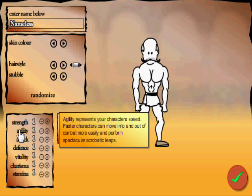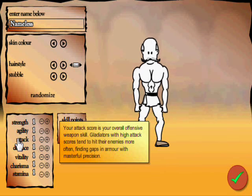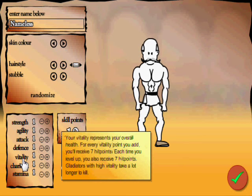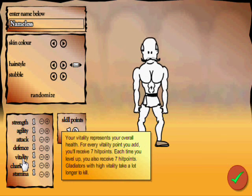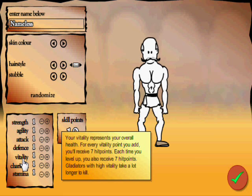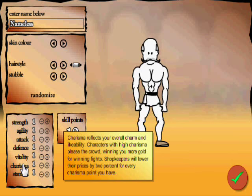Agility represents your character's speed — characters can move into and out of combat more easily and perform spectacular acrobatic leaps. Your attack score is your overall offensive weapon skill. Gladiators with high attack tend to hit their enemies more often, finding gaps in armor with masterful precision. Defense is a vital part of protecting yourself in combat — a high defensive score means you get hit less. Vitality represents your overall health; from every vitality point you add, you'll receive seven hit points, and each time you level up you also receive seven hit points.